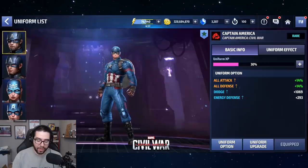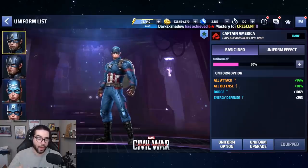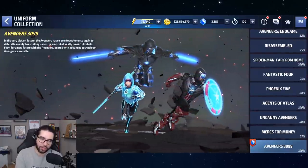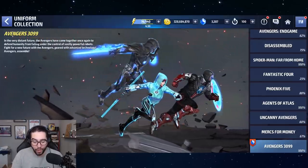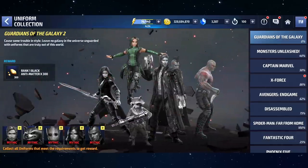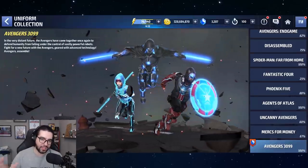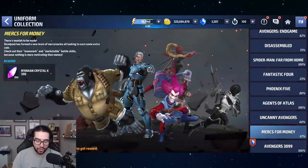I didn't have a pressing need to level up the 3099 uniforms — I just needed to do it within the time frame to get that extra 375 crystals. The reason they're free crystals this time is because the uniforms were given for free just by completing the story. But every other time, even if they do offer 375 crystals, you have to purchase five uniforms — that's over 5,000 crystals. You're not going to spend 5,000 crystals worth of uniforms and then get them to Mythic in two weeks just to get 375 crystals back.